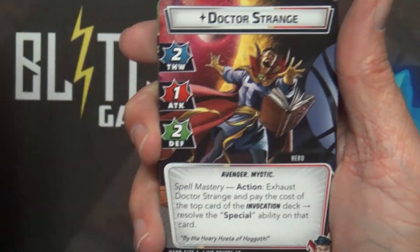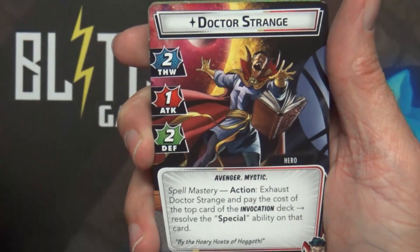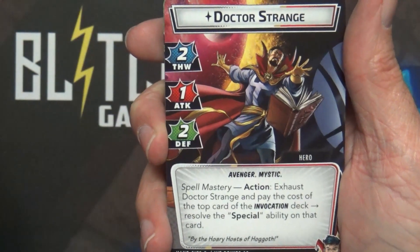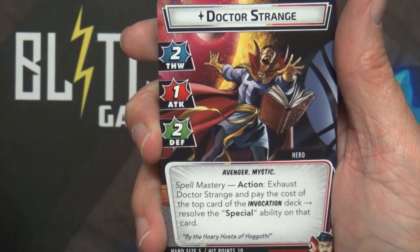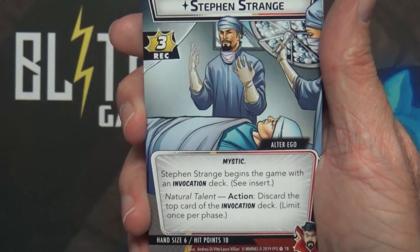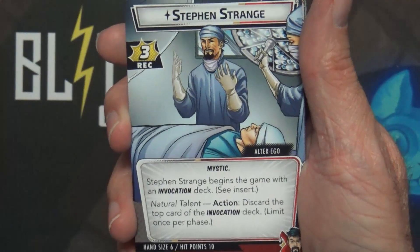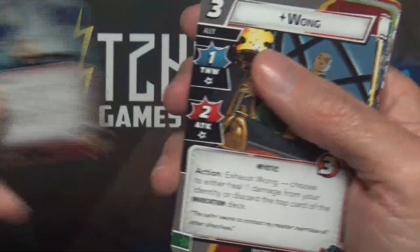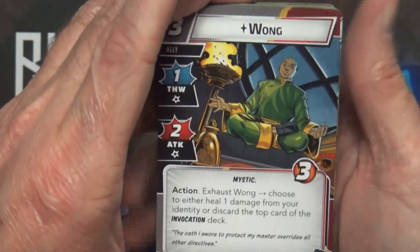I'm not going to read through every single card, but I'll keep them on screen long enough for you to pause and read. Off the bat we have Dr. Strange — he's got a two thwart, one attack, and two defense. His action lets you exhaust Dr. Strange and pay the cost of the top card of the invocation deck to resolve the special ability on that card, basically casting the spell. His other side is Steven Strange with a three recovery. You start on that side and as an action you discard the top card of the invocation deck. From what I've heard, when the invocation deck runs out you reshuffle it as your new invocation deck.